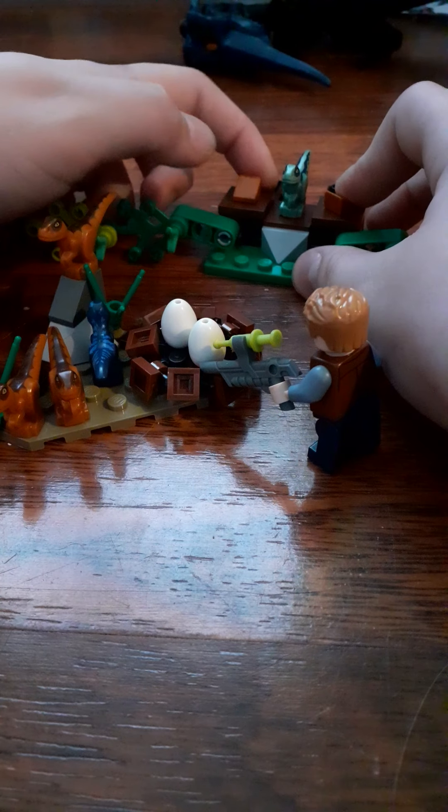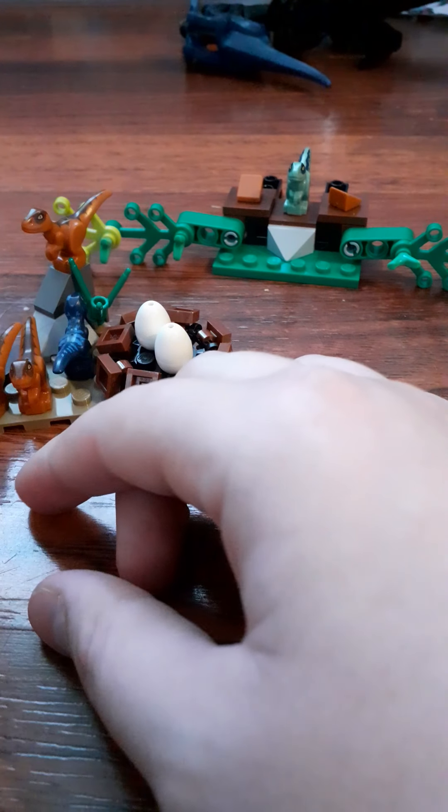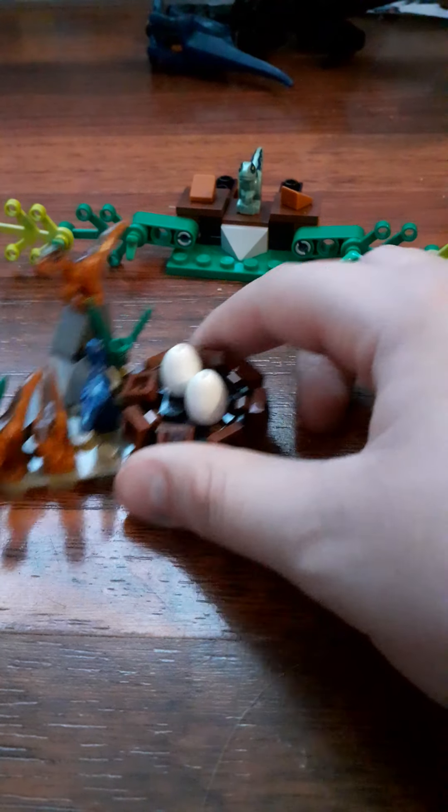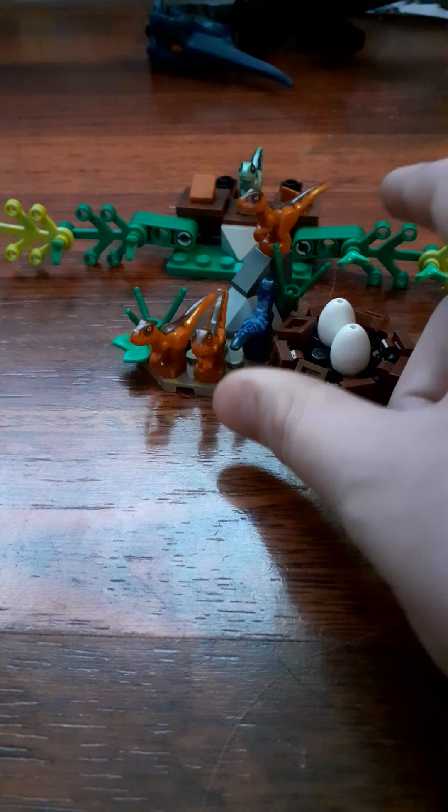If we just put all these eggs on the little thing, we have our little baby raptor nest. We've got Blue covered up - we have our little baby raptor nest all set up.